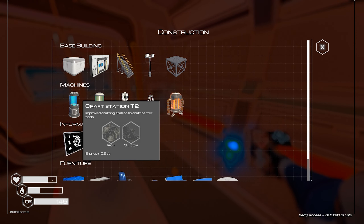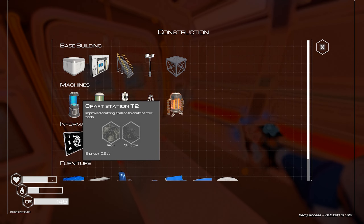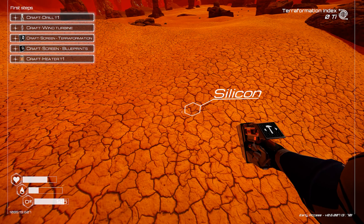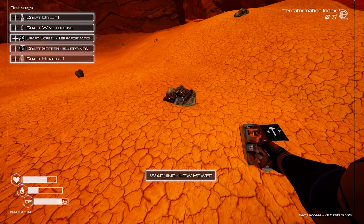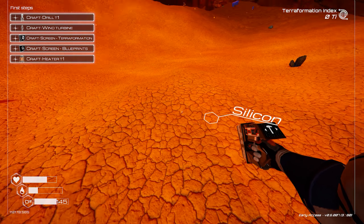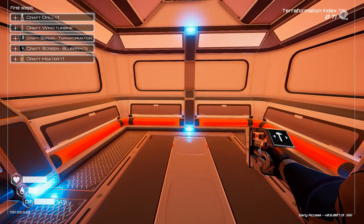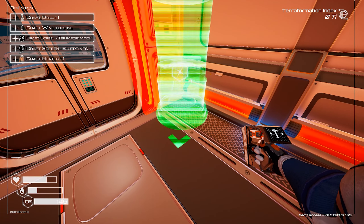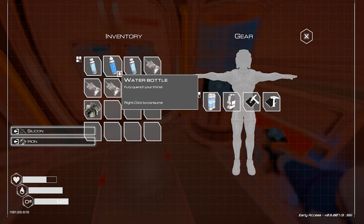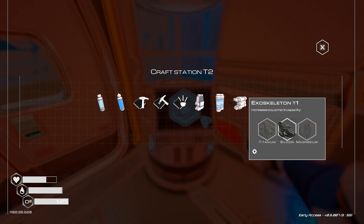All right, now we need to start with our fixed location base - I prefer this location, I think everybody else does too. We need some iron and some silicon. So we got some silicon right here. Let's grab some iron around here. You also need to expand the base a little bit - our little drop pod. Make it so that we can actually build the stuff that we need to build. All right, let's put this down. Let's put it in the corner here. I need to drink something.